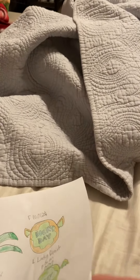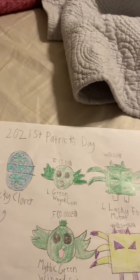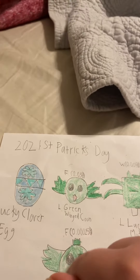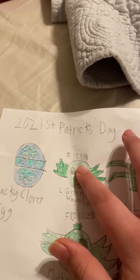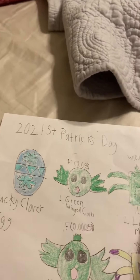Hey guys, welcome back to another video. I'm gonna show you my Patrick's date concept. I'm gonna show you the hatches — to get these legendary beds, to get the green winged coin you just need to hatch 2,000 eggs; to get the mythic one you need to hatch 400,000.